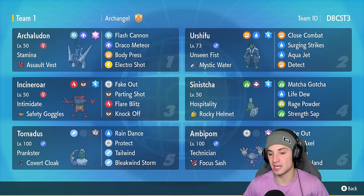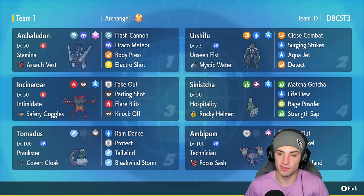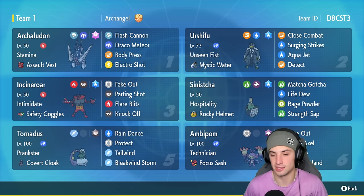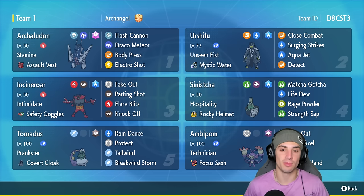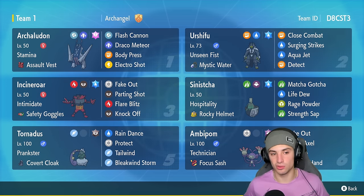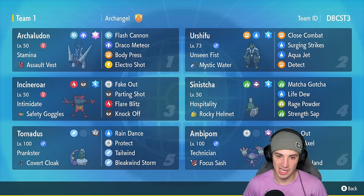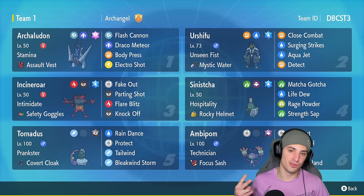The ability and item for Ambipom is going to be Technician and Focus Sash. The last move is Helping Hand, because this Pokemon is more of a support Pokemon. It can go Helping Hand, it can Fake Out, it can Beat Up for defense boosts, all that good stuff. Argeludon, as already mentioned, is another Pokemon on today's team with a fairly normal moveset: Stamina, Assault Vest, Flash Cannon, Draco Meteor, Body Press, Electro Shot. You guys have seen it plenty of times, it works so well on the ranked ladder.